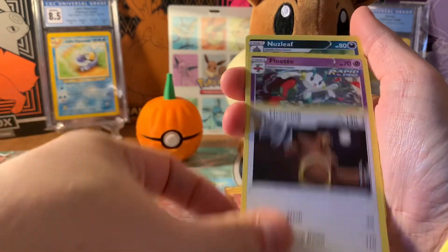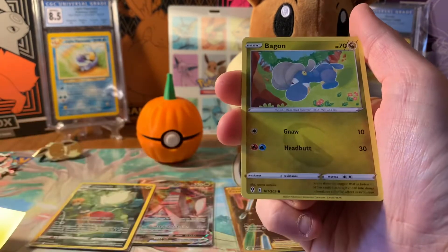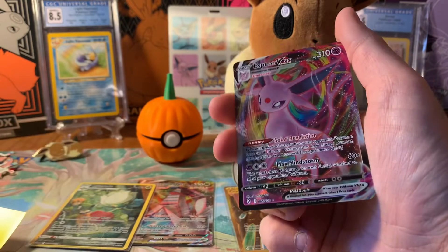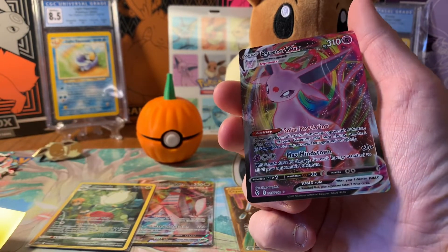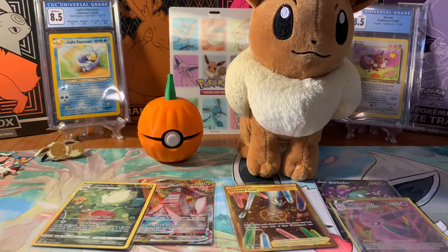Urserine, Flabébé, Nosepass, Petilil — nice to see different artworks sometimes. Gossip Floor... Espeon V-MAX! Look at that! I haven't pulled the Espeon in a while. We'll put it in one of these Giratina sleeves. A nice Eeveelution — and this one makes sense coming out of this box since Espeon is on the box too. Maybe it's a sign that Umbreon is in here too — Espeon and Umbreon are twins after all. I have a lot of hope; I really want that card.